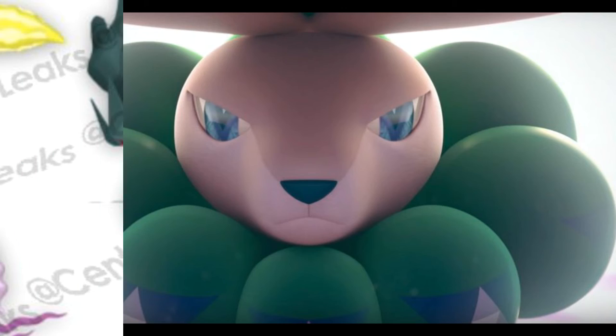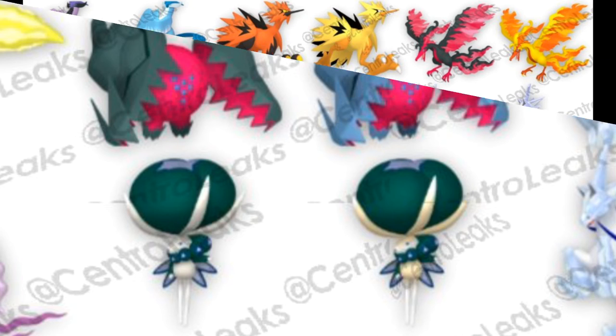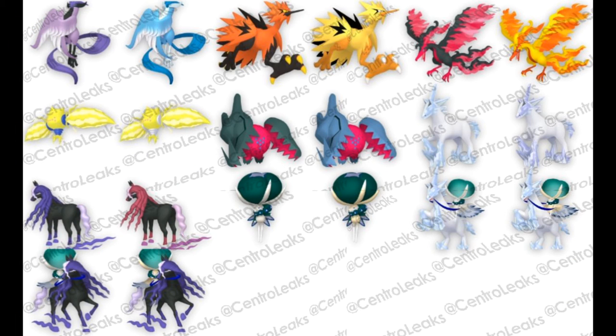Then we have Calyrex — the Pokémon with the big dome on its head — and we've seen the regular version before. The shiny version of Calyrex turns everything that's white on him to a golden or pale yellow tint. It looks pretty cool, though I was hoping for something like a red version. But that's typical for mythical Pokémon shinies — they usually only make a small color change.